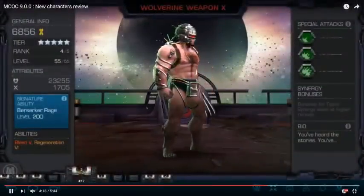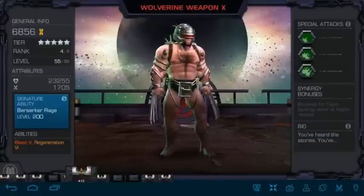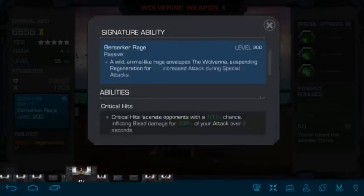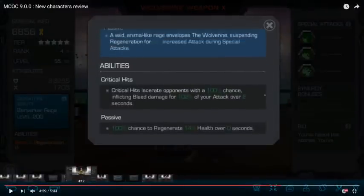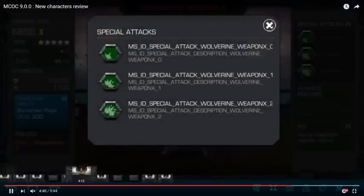Okay, so we have Weapon X Wolverine here. He's a mutant class, he's berserker rage, he's got bleed and regeneration. Animal-like rage envelops the Wolverine, spinning regeneration for zero percent increased attack. During special attacks, critical hits lacerate opponents with a 100% chance to inflict bleed damage for 102% of your attack over two seconds. Passive 100% chance to regenerate 14 health over zero seconds — I'm not sure if this is fully correct, and that's all it has on that.